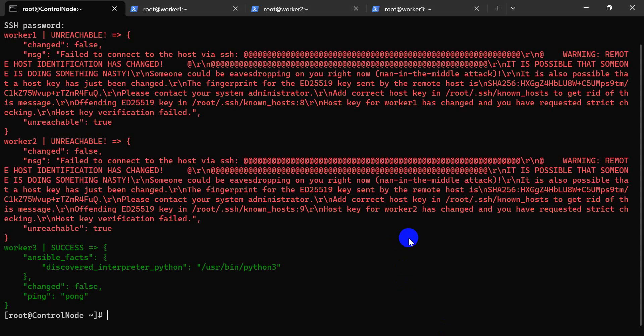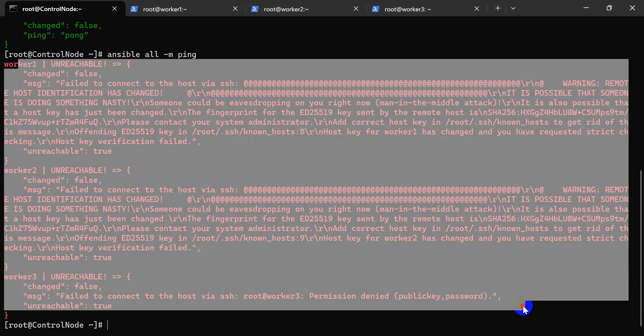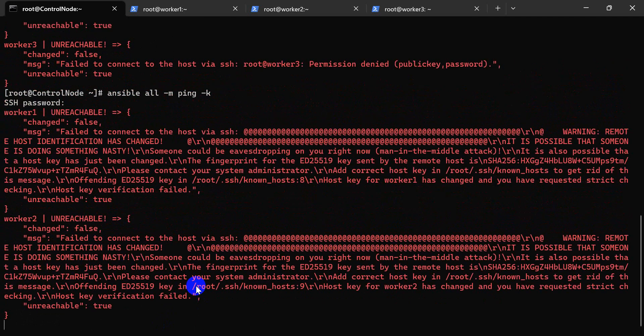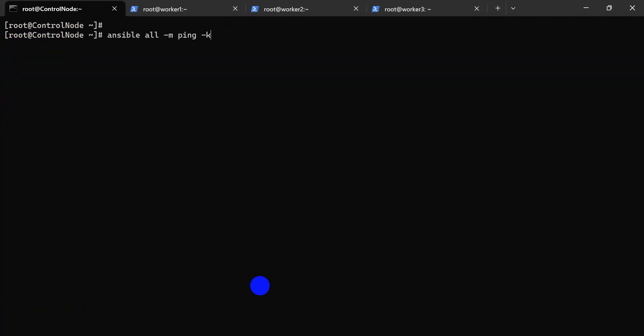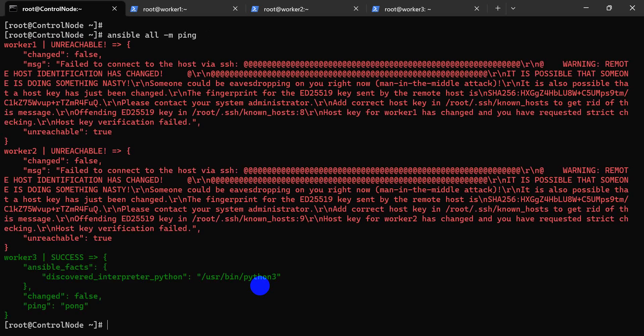Hi, in this solution today we are going to fix the SSH key problem. When we ping a table, there is an issue. This is the SSH key problem — when we enter the password it is successful for one host, but other hosts are not successful because the SSH key is not generated. Let's go fix this issue.